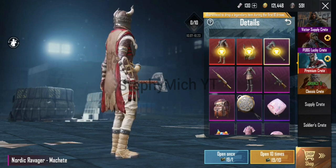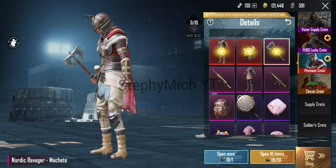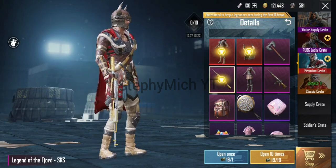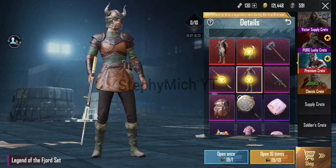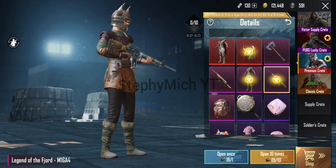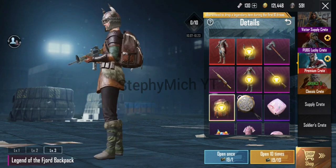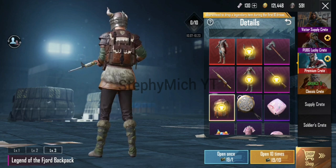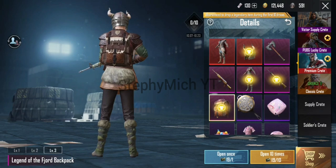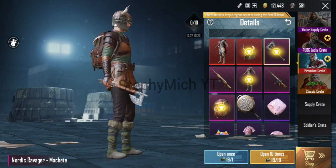Nordic Ravager Machete. I got this with a free trial for the warrior's journey. An SKS. M16A4. And the backpack. So for sure I'm gonna get one of these. I'm not sure which one I would like. I think I might like the backpack because I already have a machete skin.